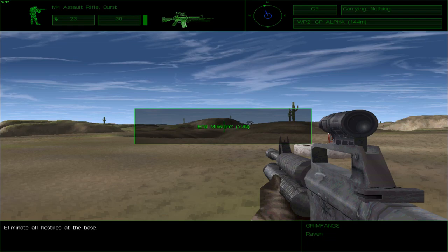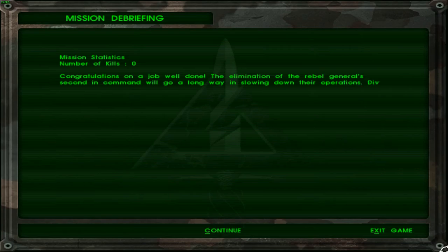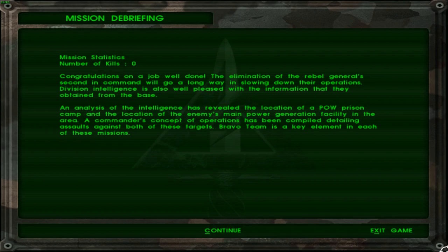I restarted the mission by accident — I just wanted a kill count. I pressed spacebar accidentally instead of Enter, and in my mind spacebar and Enter seem to be interchangeable for most games. Like I said, this game could definitely use a better user input design — though I suppose input is sort of part of interface. Anyway, in the modern world it is at least.